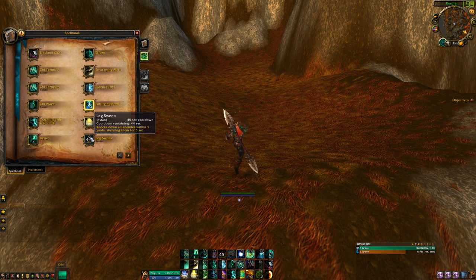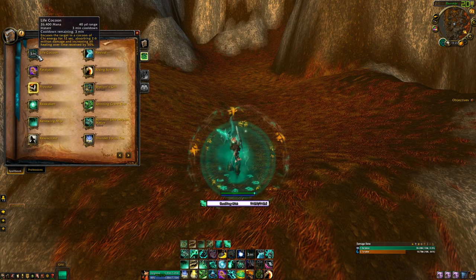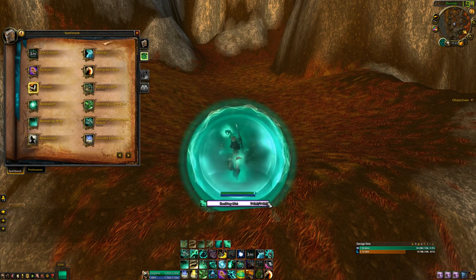Leg Sweep is our stun. Life Cocoon is our oh-shit button — it encases the target in a cocoon of chi energy for 12 seconds, absorbing 2.6 million damage and increasing all healing over time received by 50%. Once you put this up, slap Renewing Mist on the target, hit Essence Font, pump out a couple Vivifies. It also automatically channels Soothing Mist for you.